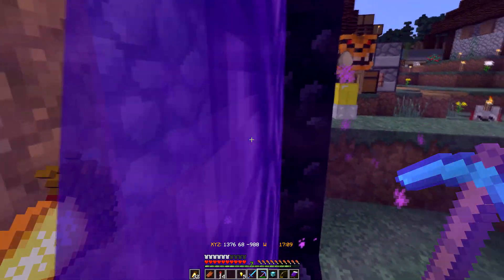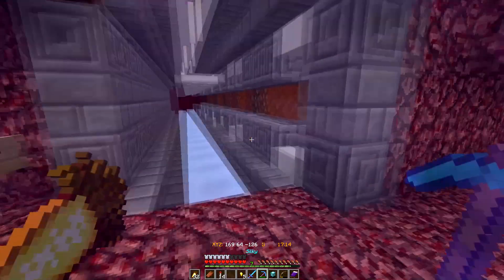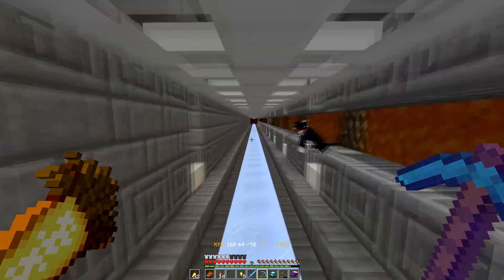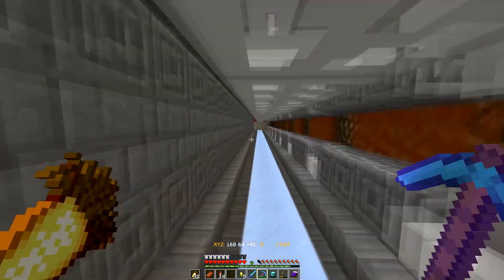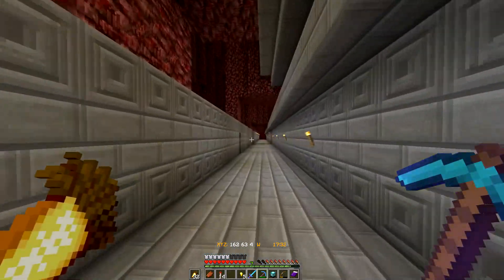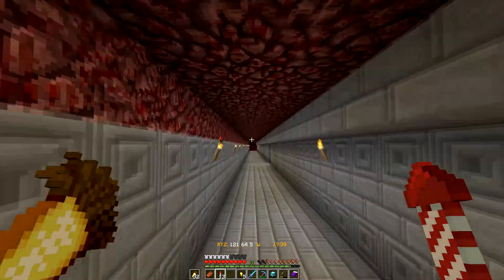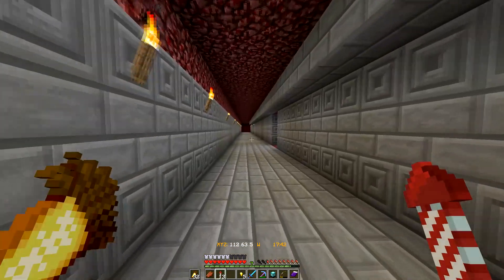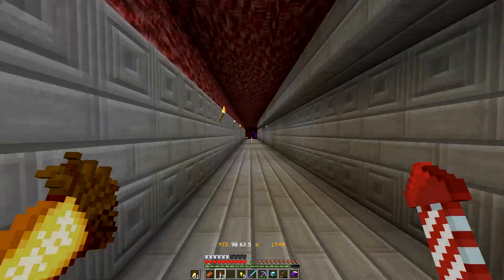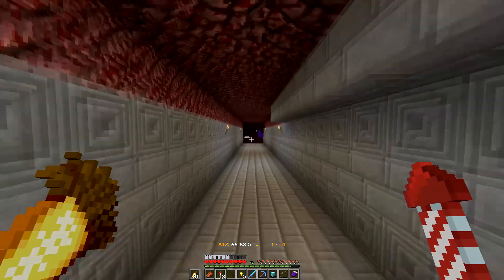We're going to head over to the shopping district and take a fly around to see if we can find that heart of the sea. I think my next big build is going to be a drowned farm - I have a couple of areas I think could work for it. Heart of the sea first, drowned farm second.